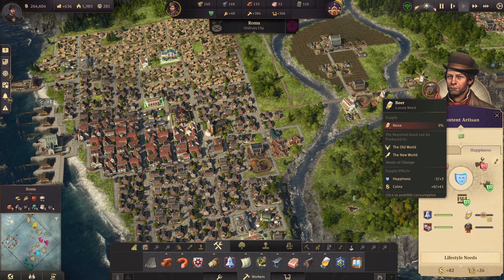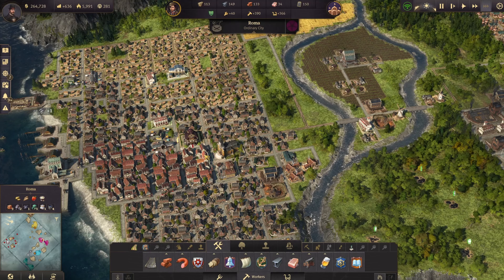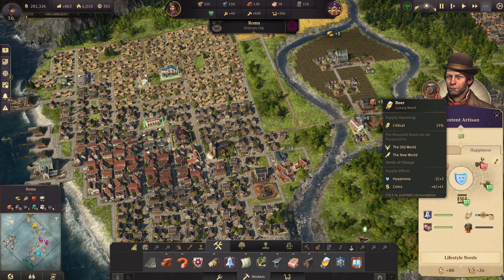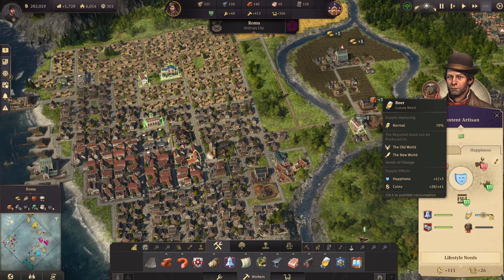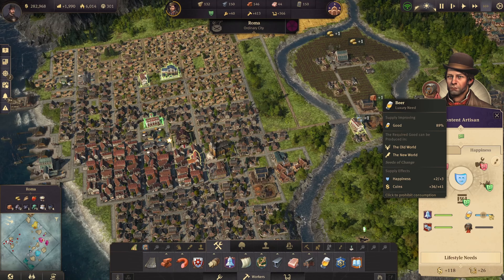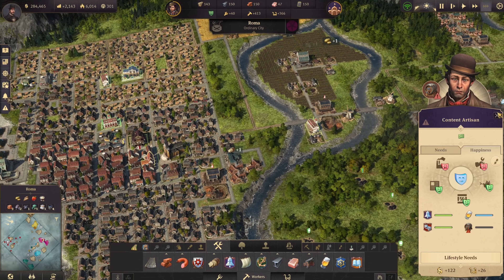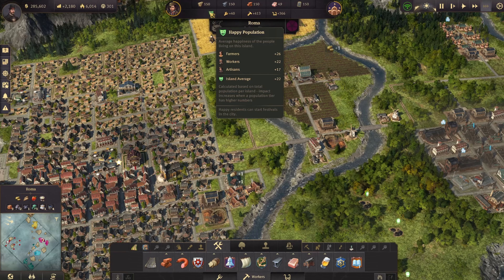Now they're at 41 coins — I was saying 39 earlier, my brain was playing tricks on me. We're just going to wait to see the first amount of beer come in. Look at the top left — we have 636 coming in as far as our positive balance. And this is just from artisans, by the way. It's going up, up, up. Not only are you making money from this, it's kind of simple if you just provide it to these guys. You're also selling your soap. All of these put together, you are going to make so much money early game.